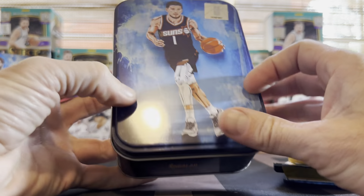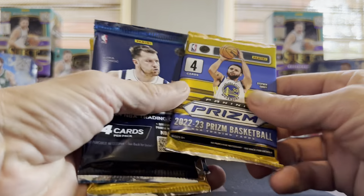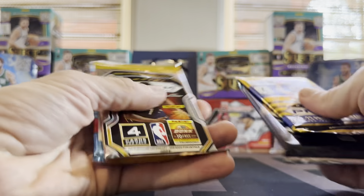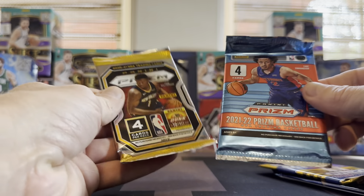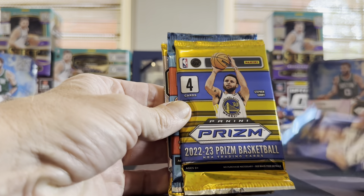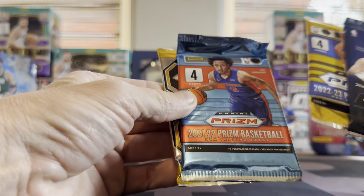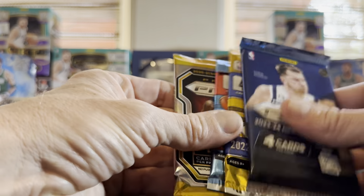I'm sure some people save these tins — I just have too much stuff so I don't really need a bunch of tins around, but maybe I'll ship them out with some cards. Let me put these in order here and I'll try to whiz through these as quick as I can. So we got 2020-21, 21-22, 22-23, and then this year's Prism. They're all four-card packs. There's not much variation since you're getting retail Prism packs. Let's dive in first to 2020-21.